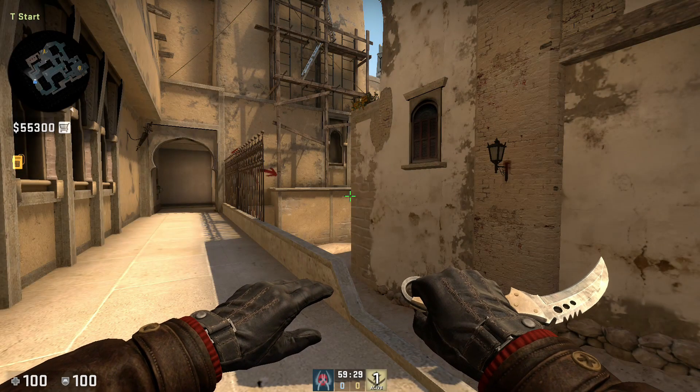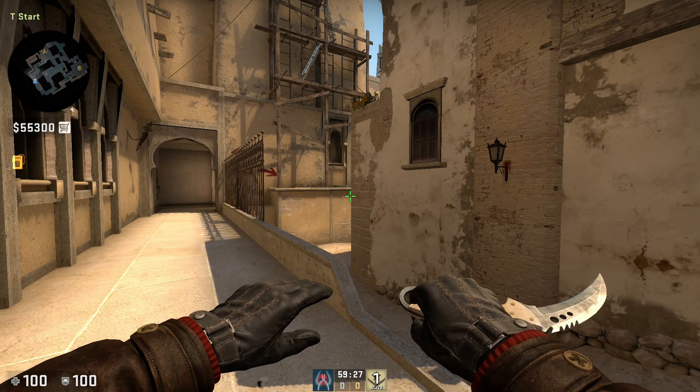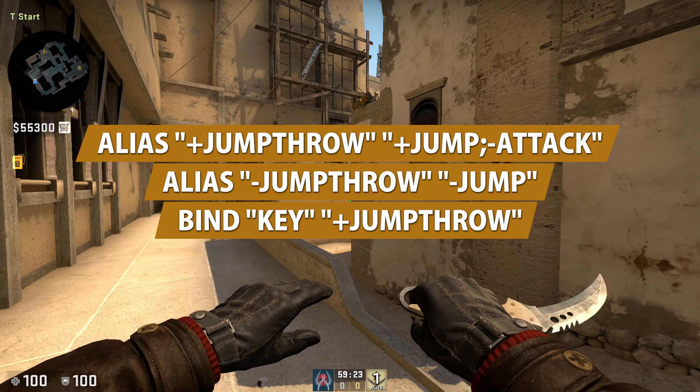Now I'm going to show you how to set up your own jump throw bind. All you need to do is copy and paste the code into your AutoExec CFG and enter the key you want to bind the jump throw to.